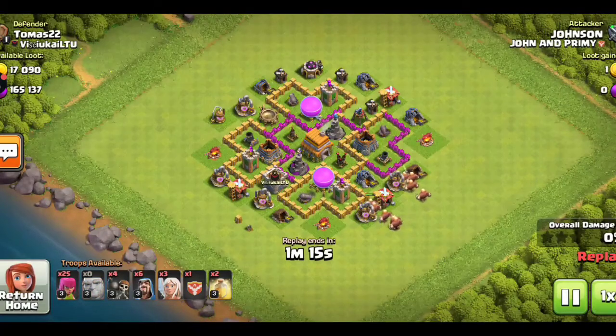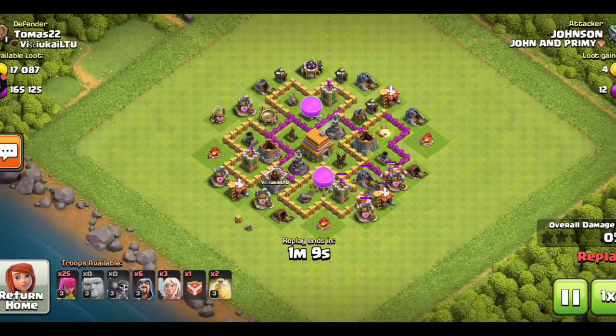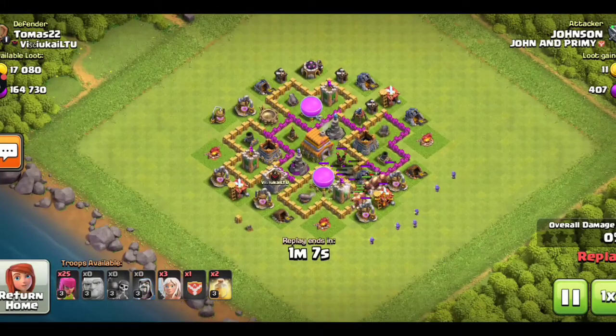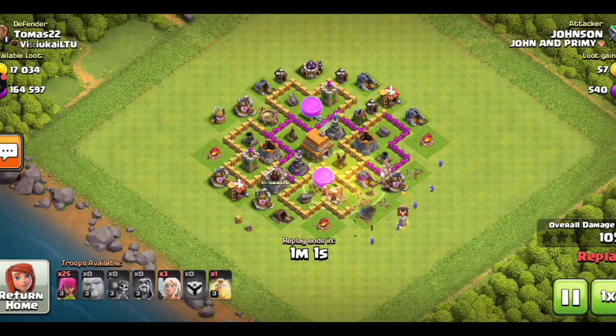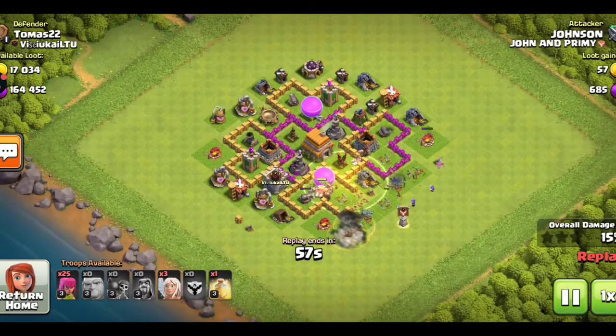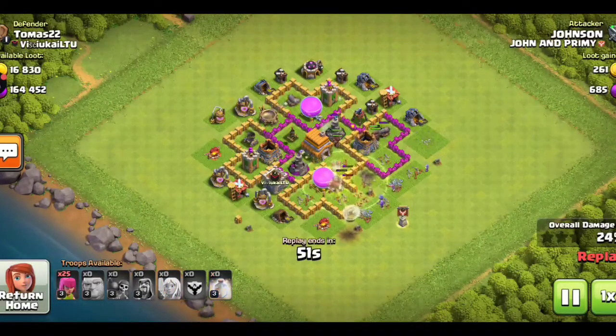Deploy your giants in the direction of the air defenses along with your wall breakers. In this strategy we need to take down the air defenses first, otherwise our healers will easily be taken down by the opponent's air defenses. Let me deploy the hog raiders behind our giants, with a heal spell for the giants. One of the air defenses has been taken down by the hog raiders. Level 5 hog raiders are an OP troop in the clan castle.